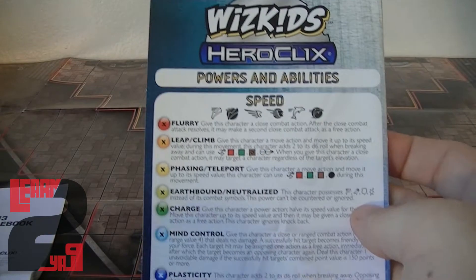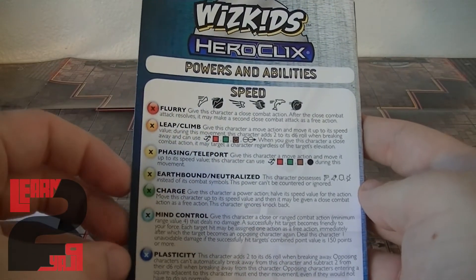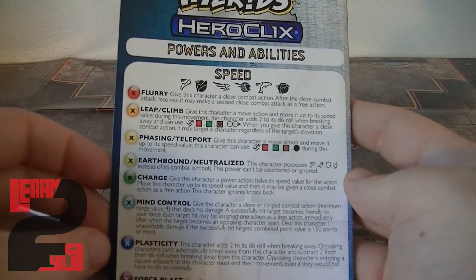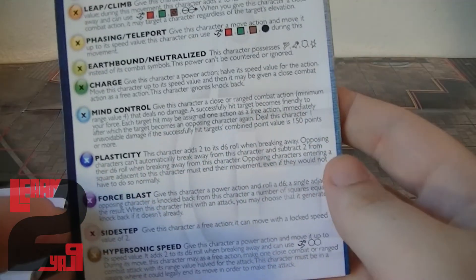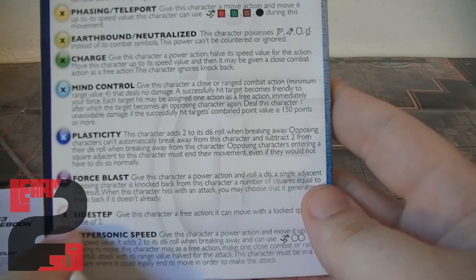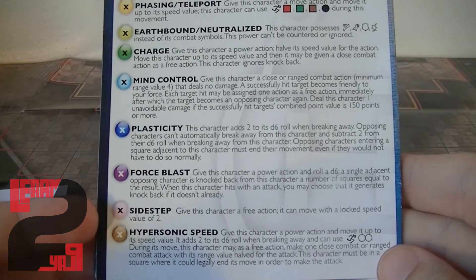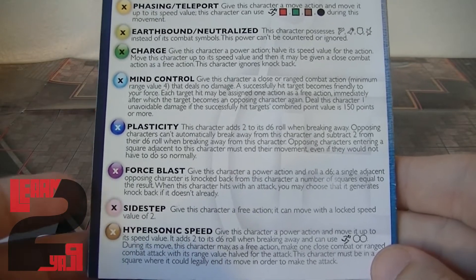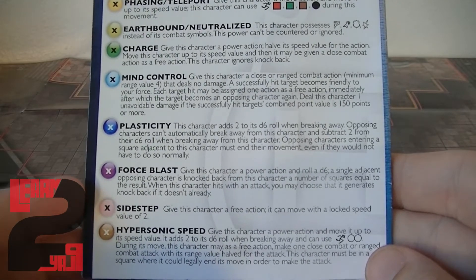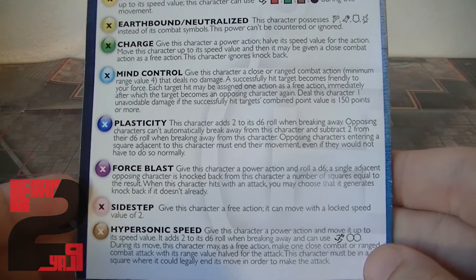The most important thing you get is your Powers and Abilities card, updated for 2013 with new changes to some abilities. They are also debuting a new ability which is a pink ability. These pink abilities are going to be really cool and give a new aspect to the game. For your speed ability you have Sidestep, which allows you to give your character a free action to move a locked speed value of two.